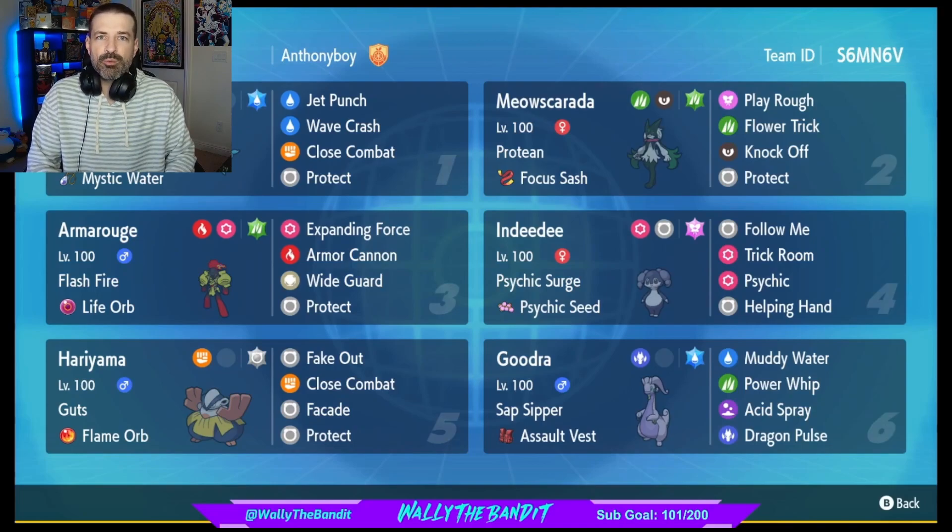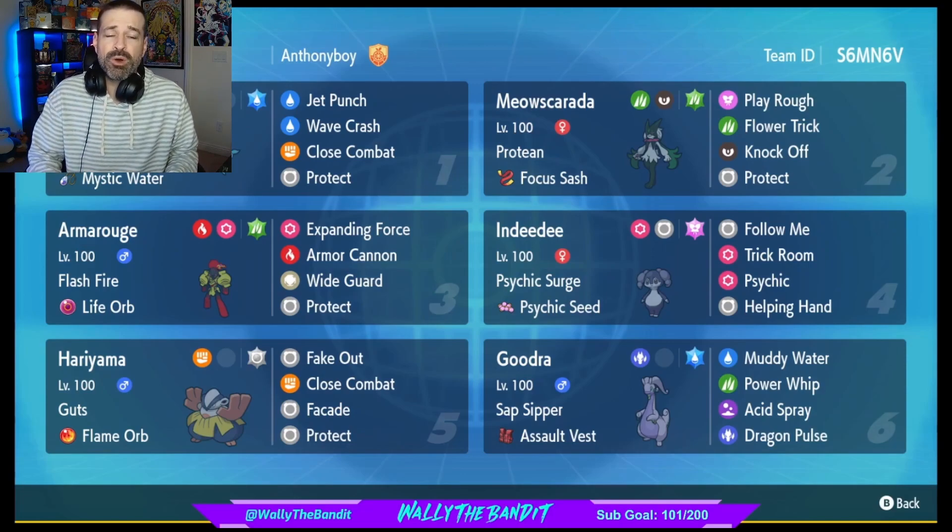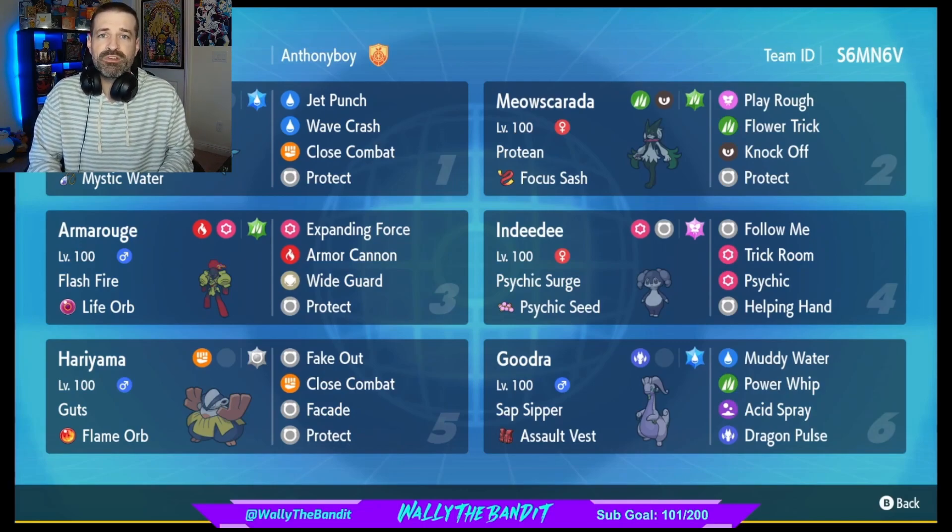What's up guys, it's Wally. Today we're going to be doing some battles with the Sap Sipper Assault Vest Goodra. Now if you guys have used Goodra in the past, you know what a beast it is — with a base special defense stat of 150, and with the Assault Vest you add 50% to that, which comes out to 225. That means even with a super effective move, Goodra is going to let that just bounce off itself. With the Water Tera as well, and with Sap Sipper you don't have to worry about Grass moves — you really only have to worry about Electric ones. But you also get Muddy Water, which is a spread move and a STAB move.